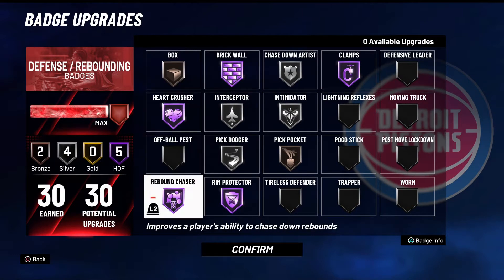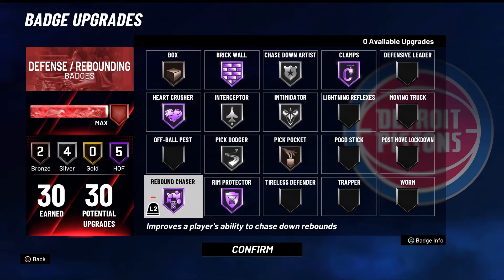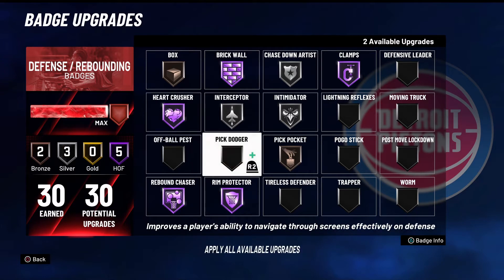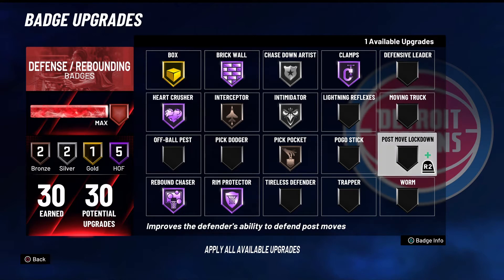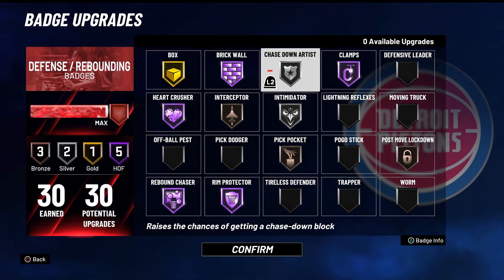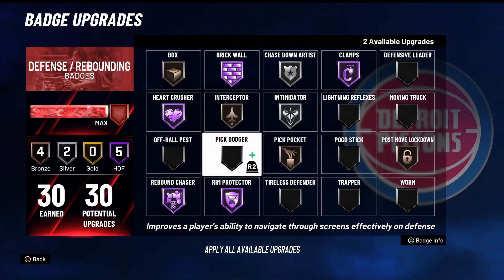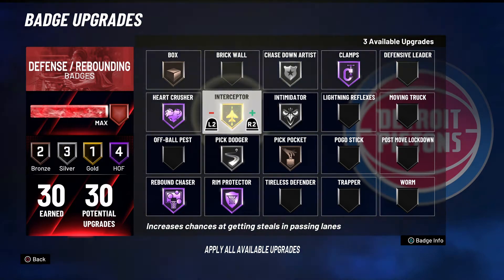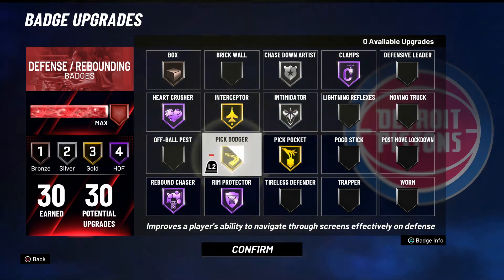These are my defensive badges, I get 30. I'm gonna show y'all the ones I'll rock if I'm playing the point guard position or the center position. For center, I gotta put boxing out on. Heart crusher — that badge is really good this year. A lot of people get put on cold even if they did nothing wrong. If I block the dude I'm guarding, his teammate will get cold. If I'm playing point guard and guarding on ball, I'll get hit with a lot of picks — if the center is throwing all these picks on me — so I'll probably run that badge layout.